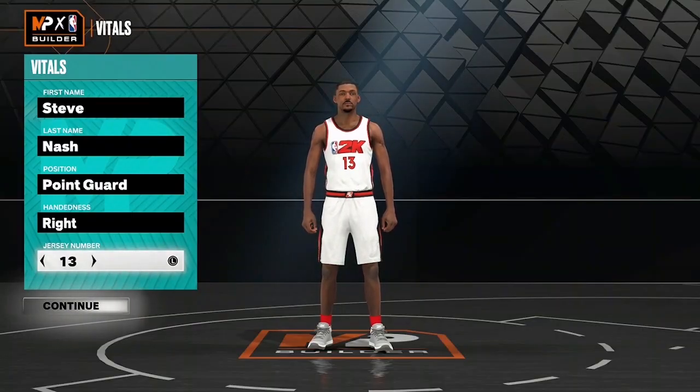Yo, yo, yo. What's happening, YouTube? It's your boy DC, back at it again here on DC Built That. Got a fresh new build for you guys, as you can see. I couldn't do an Amar'e Stoudemire build without doing the Steve Nash build — I had to do it. We got the two-time Most Valuable Player back in 2005 and 2006, eight-time NBA All-Star, five-time NBA Assist Leader, also a part of the NBA 75th Anniversary Team. The one and only Steve Nash.